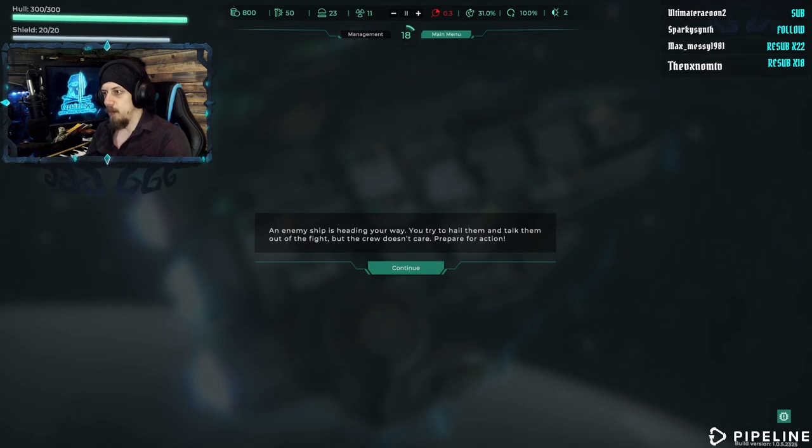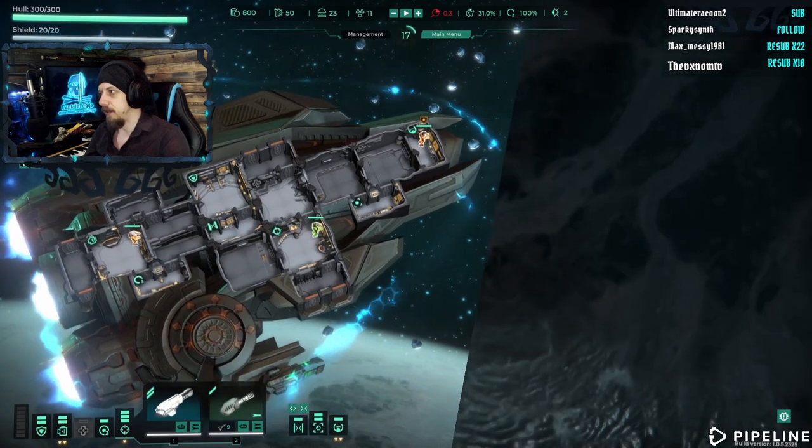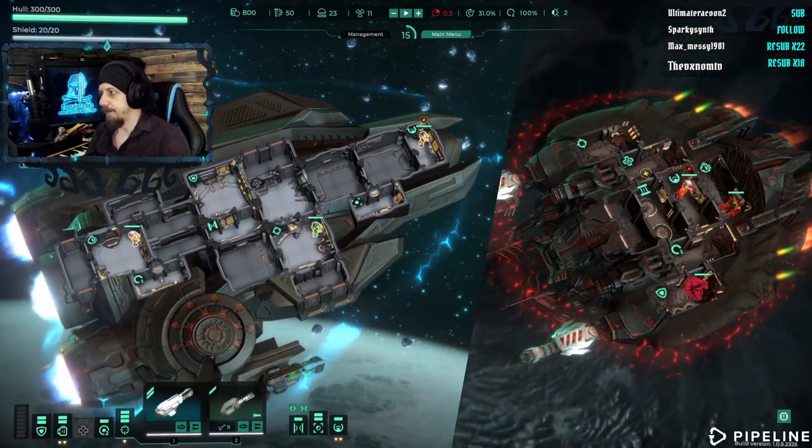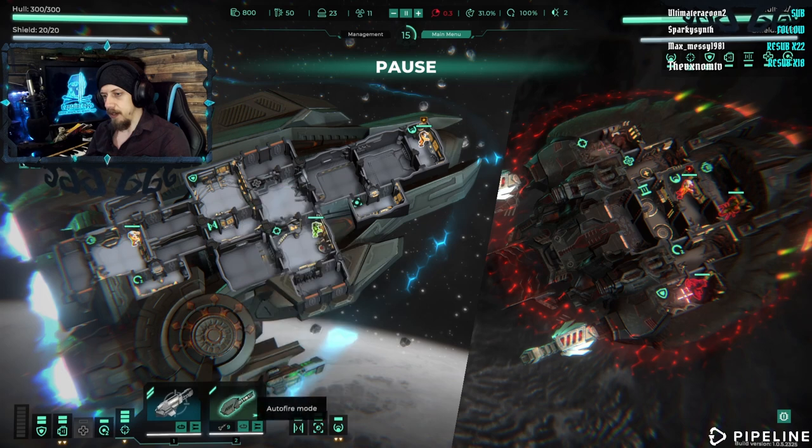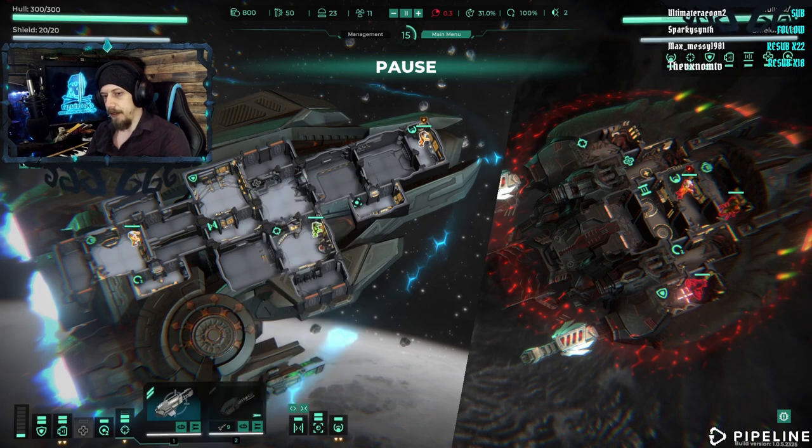An enemy ship is heading our way. You tried to hail them and talk them out of the fight, but the crew doesn't care. Prepare for action. Oh god, what is that ship? That looks very well equipped. So we're going to go straight for the shields with that, and the weapons with that. Oh, that's our rockets, isn't it? So no — want to turn that off for now?